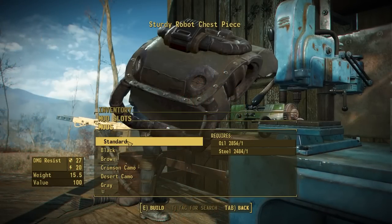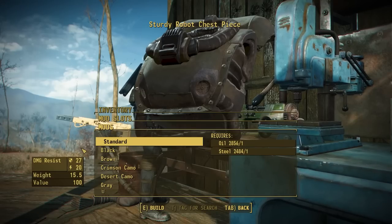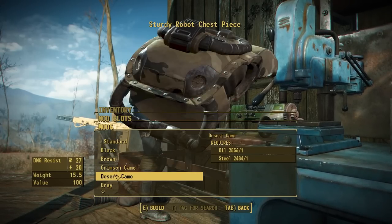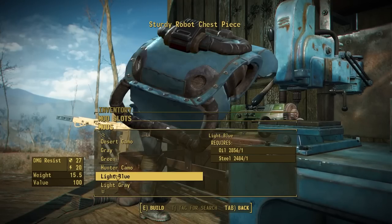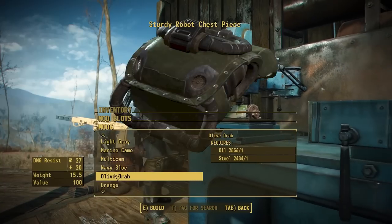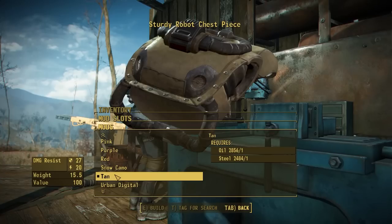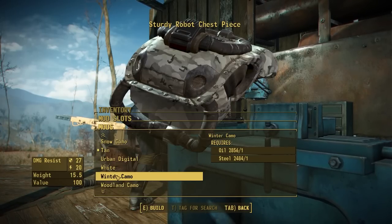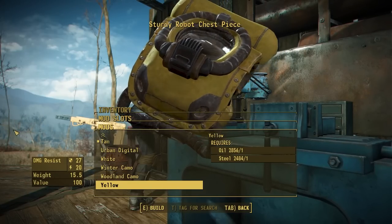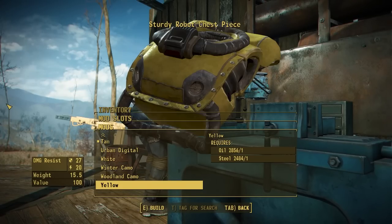The colors included in this mod are as follows: standard paint, black, brown, crimson camo, desert camo, gray, green, hunter camo, light blue, light gray, marine camo, multicam, navy blue, olive drab, orange, pink, purple, red, snow camo, tan, urban digital, white, winter camo, woodland camo, and yellow — offering a nice mix of not only standard flat paints but also some camouflage options, making for a ton of variety in this mod.